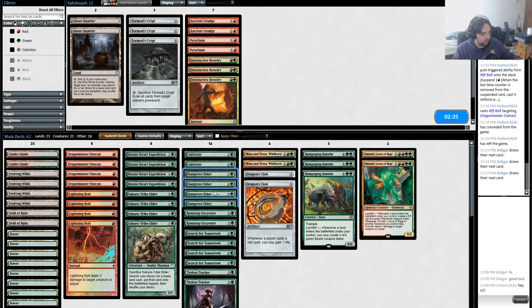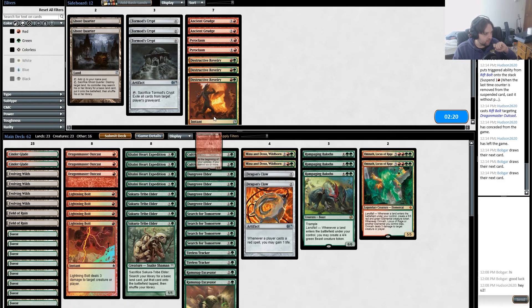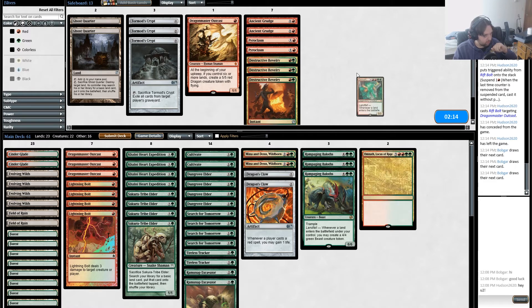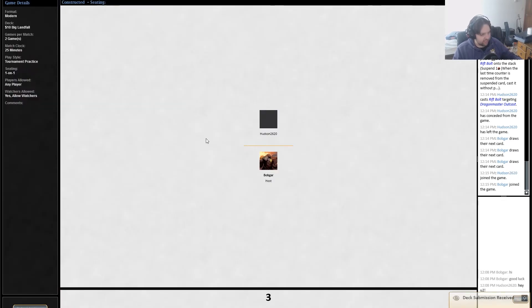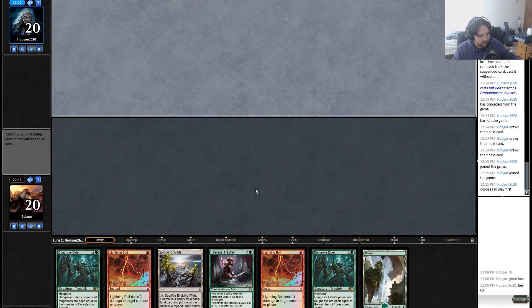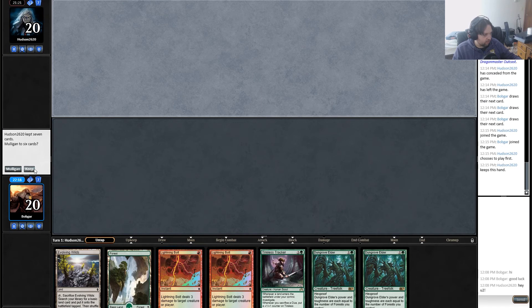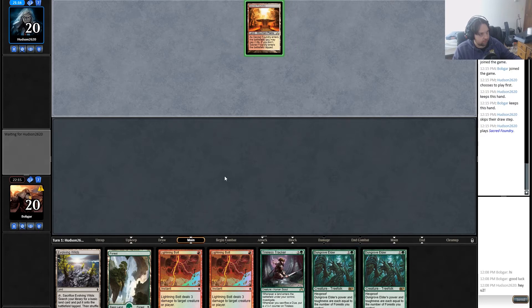What comes out? Dungrove Elder feels good because it's a huge threat you can't deal with. These die to bolt which makes them slightly worse but I don't think they're worth taking out. He didn't show me a lot of targets for Lightning Bolt, but it's the kind of deck that feels like it would run targets for Lightning Bolt. It was a little slow but I'm gonna be a little slow too. Take out an Omnath at the top — he just has too much removal that hits Dragon Master Outcast. Omnath from the top, Dragon Master Outcast from the bottom.